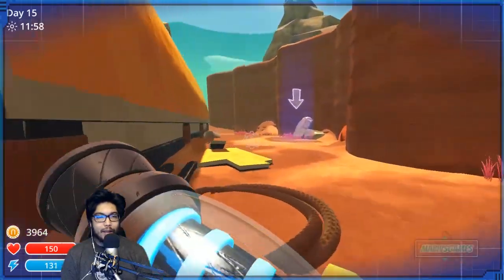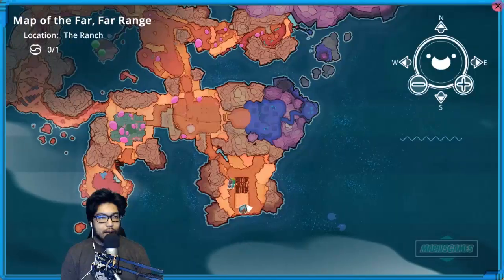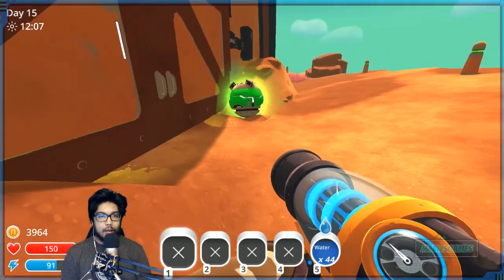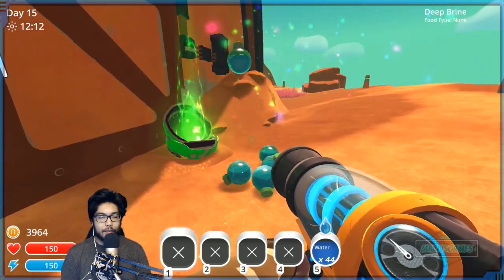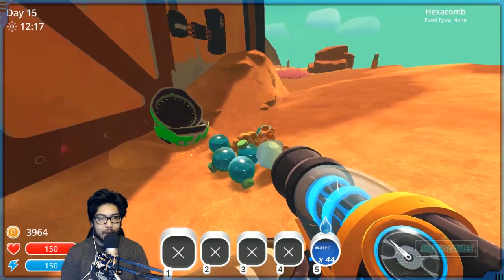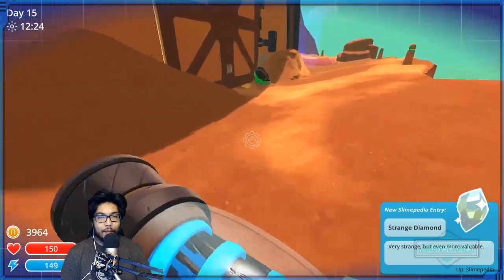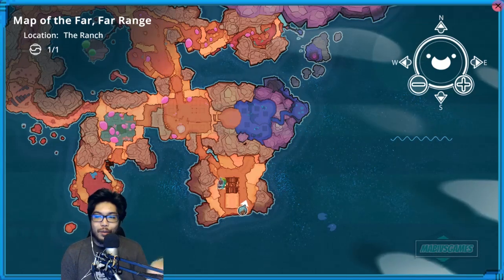Oh man, look at that — there's like stuff back here I didn't look at! Zero of one on the top left... okay, here we go. Deep brine, hexacomb, diamond — it's giving me a nice little startup item! That's awesome. Okay, so in the ranch that's it, no more treasure to be found. Good, I don't have to worry about that.